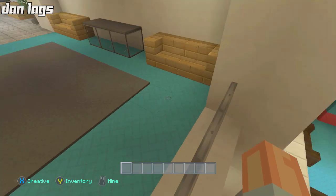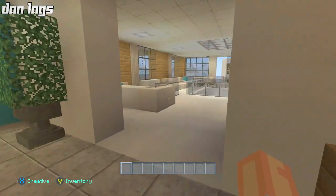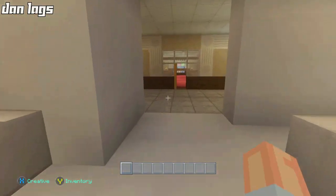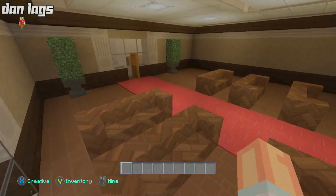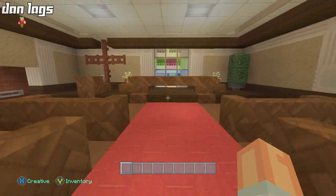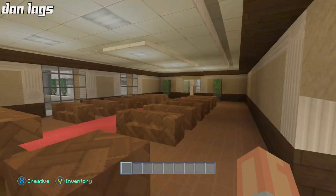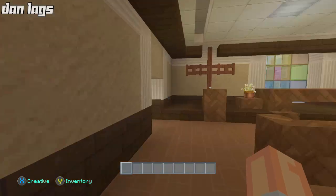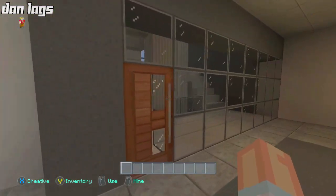This is the balcony that leads down to the sitting area we showed before where the ICUs and modern art are. Flying down this hallway and turning the corner, we have some more sitting areas up here right above what we saw previously. If you go straight across here, we have the church chapel. I thought it'd be a good idea to add a chapel since a lot of people want to come and pray for their loved ones during a hard time. We have a stained glass window for that churchy vibe, a cross, a little podium, and a bunch of benches. I thought it turned out pretty good.